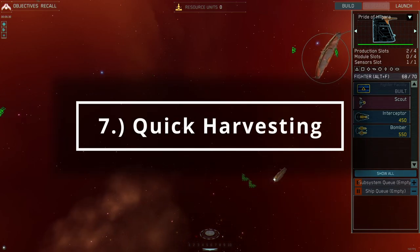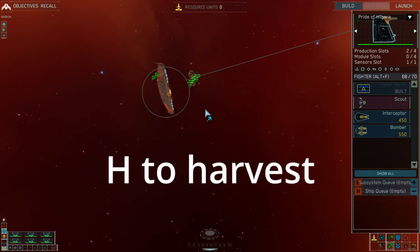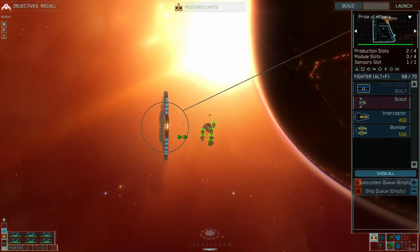Another quick one for you is on your harvesters. Tap H and they will automatically harvest the nearest resource. They do sometimes just stop harvesting resources, so it's worth knowing you can get them going again quickly with H.